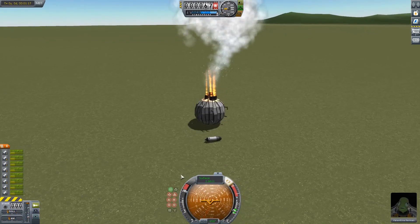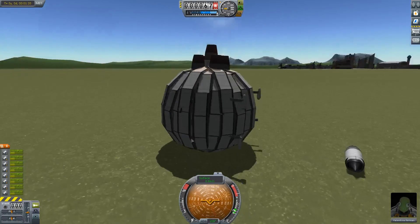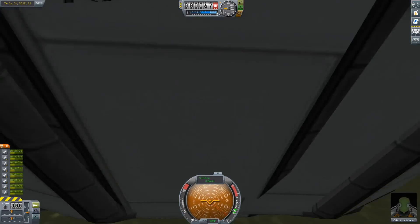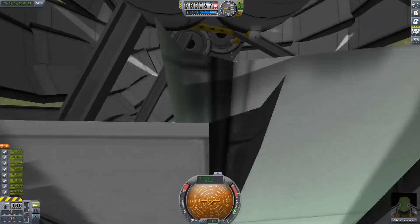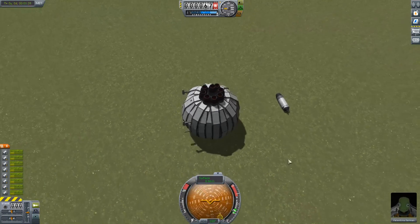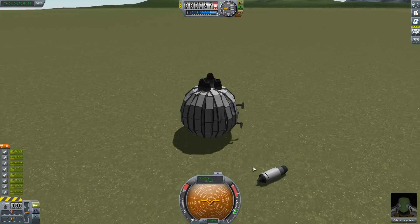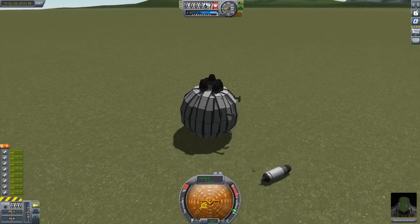Oh my God. Wow. This thing — I assume we broke the panels on the front, but it doesn't even look like we did. We just broke off an engine and then caused it to start activating whatever this is. Oh my God. This is great.